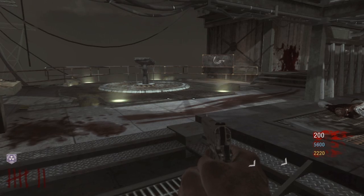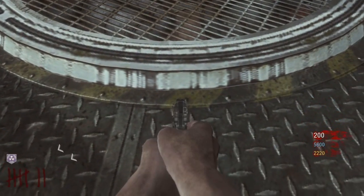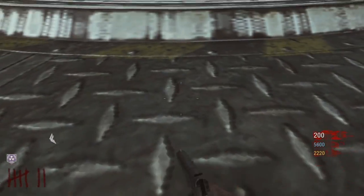Hey everyone, Cory here, and today I'm gonna be showing you guys how to glitch out of the zombie map Ascension. You need a PhD Flopper, then just come over here, call the lift, and go in between those two bolts that I showed.